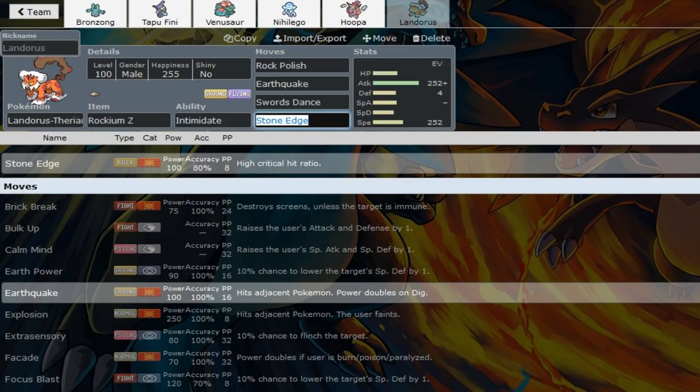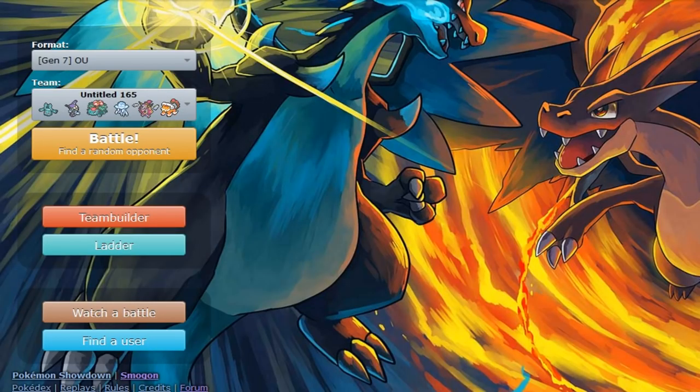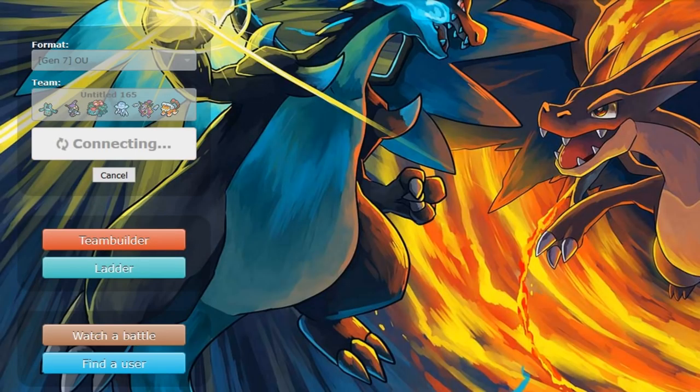Last one is Double Dance Landorus. I went Adamant here - Jolly is probably better to Speed-tie with opposing Lando, but I just wanted the power because I'm not trying to lose to fat teams. This is why we have these two wallbreakers at the end. With Z-move Continental Crush to break through Skarmory. Let's just get a game going.